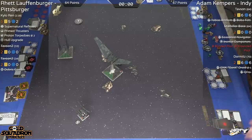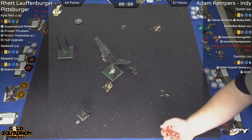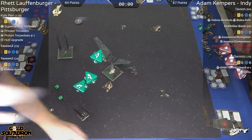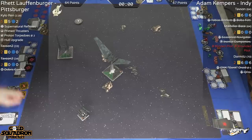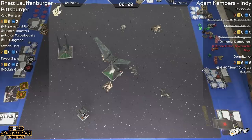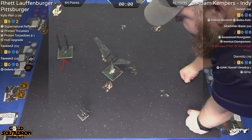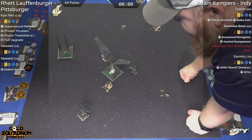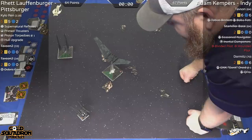This is one last shot here from Dormitz — still rolling three hits. These Upsilons are putting out firepower. Five dice, that must be range three obstructed, and he gets three evades. So we got Kylo here at full health, one Proton Torpedo down, against Tavson up in the top left and Dormitz here. Dormitz has Advanced Sensors, which is going to allow him to stop and still take an action as Adam brings in the other Upsilon.